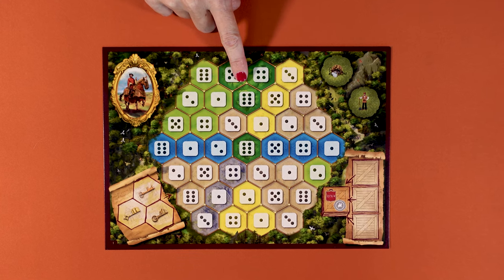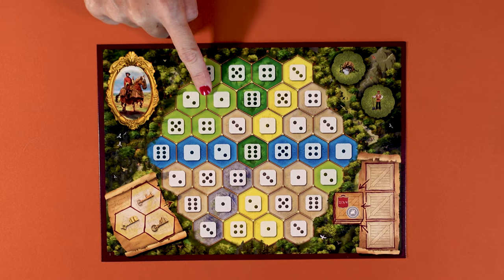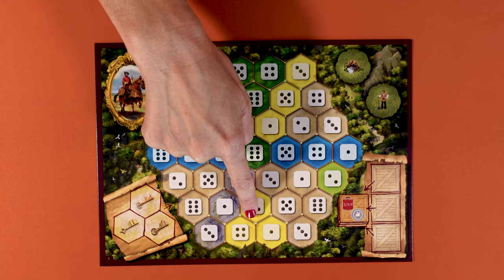Your castles are in the dark green. Blue rivers are for ships, mines go in grey, light green pastures for livestock, towns in beige and monasteries in yellow.